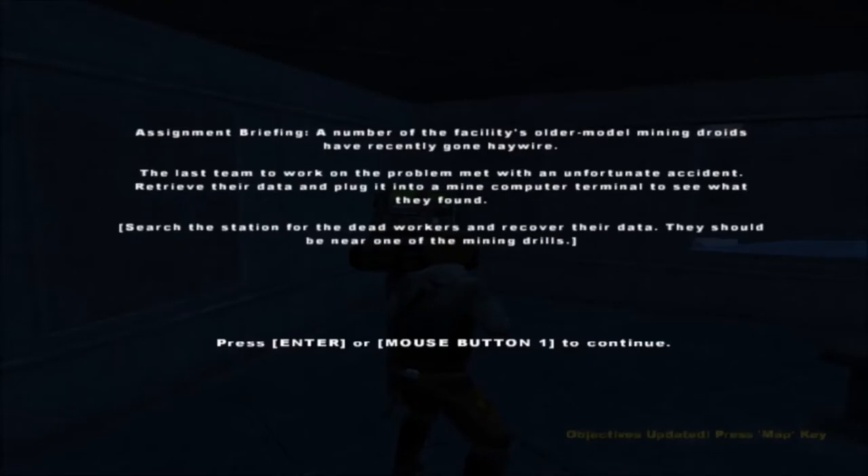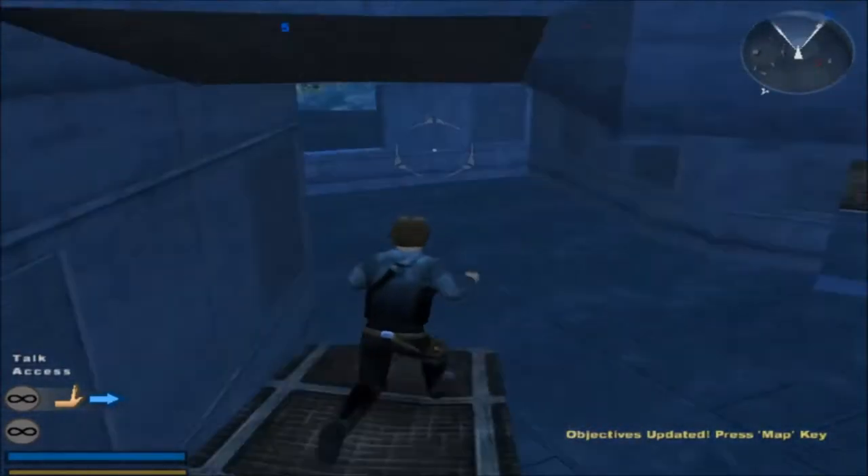Alright, here we go. I go here and I get my briefing. A number of the facility's older model mining droids have recently gone haywire — they're gonna start attacking. Go get the computer chip now. Okay, sounds easier than it is.